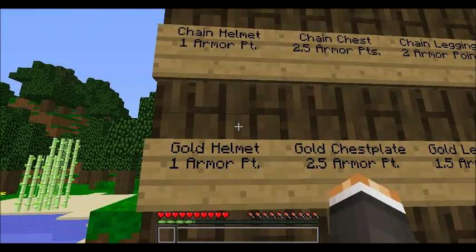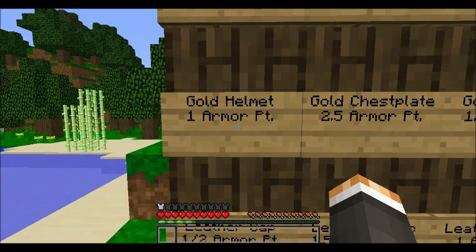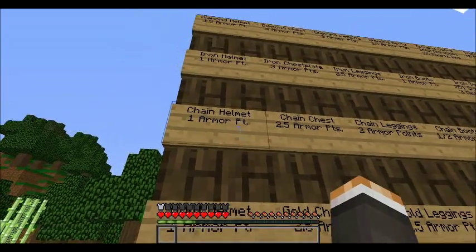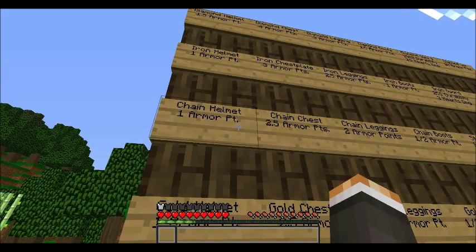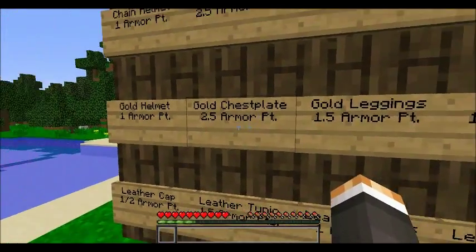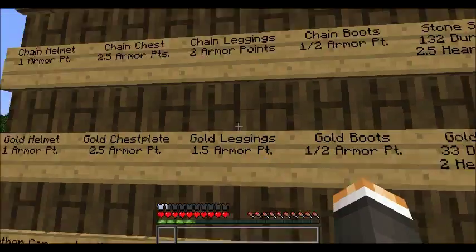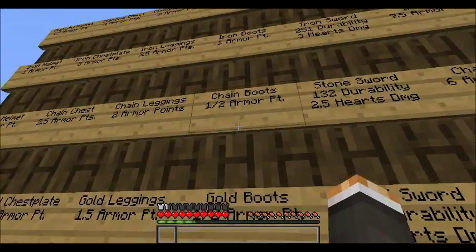Since the helmet protection is the same across gold, chain, and iron, it really comes down to intimidation when PvP'ing. In my personal opinion, iron is the scariest-looking — people see iron and they run. That's why I always wear iron instead of anything else. The gold chest plate has 2.5 armor points, and the gold leggings have 1.5 armor points.